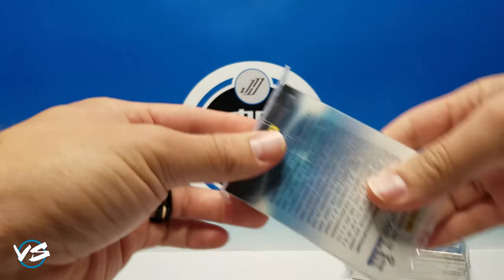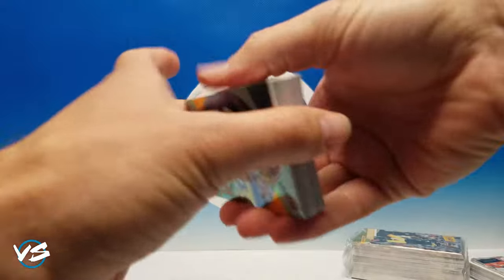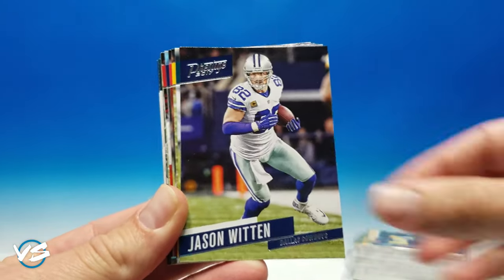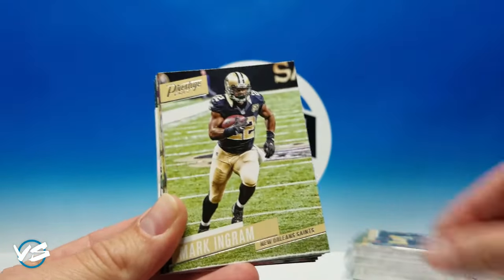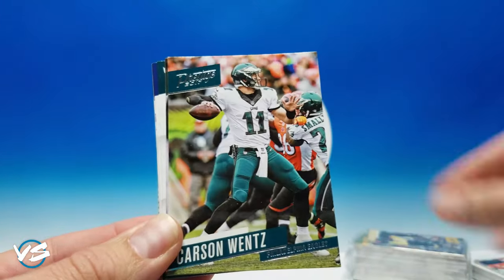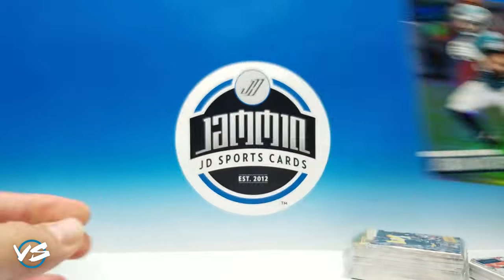Alright, giant stack — let's roll. Amari Cooper, LeSean McCoy, Rogers, Colin Kaepernick, Jordan Reed, Kenny Stills, Golden Tate, Jason Witten, Jordan Matthews, Antonio Brown, Tyreek Hill, Brian Quick. A lot of base cards — really, a lot of base cards. Latavius Murray, Kyle Rudolph, Carson Wentz, Randall Cobb. Looks like we're going to get some Extra Points — there we go, Jordan Matthews. And that's a blue instead of the red we were getting from the blaster box. Landon Collins.